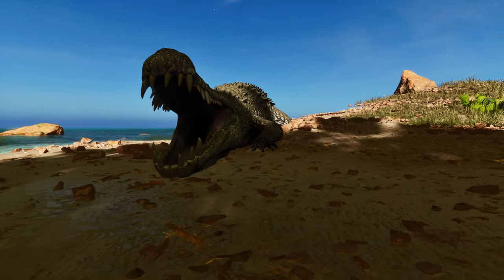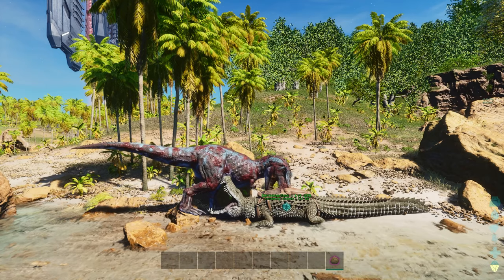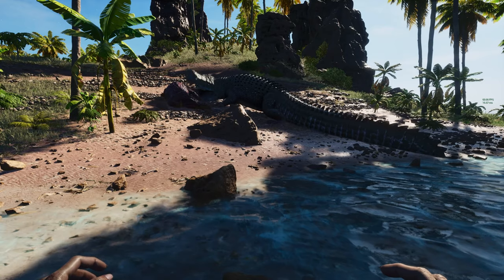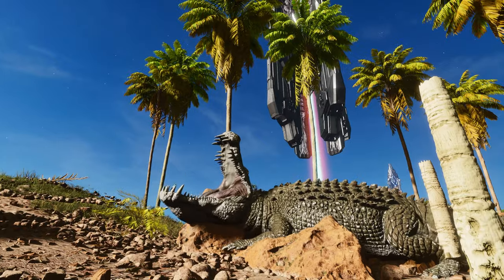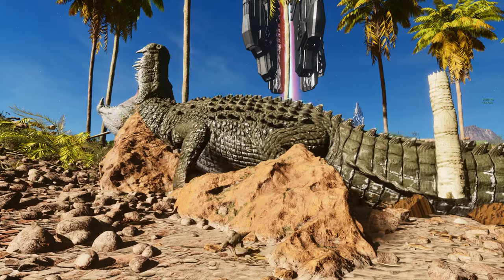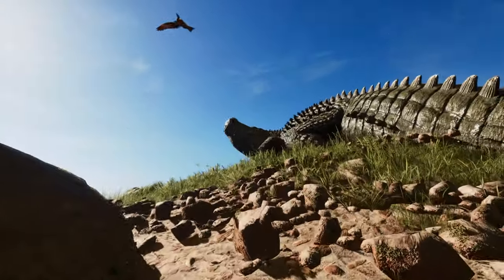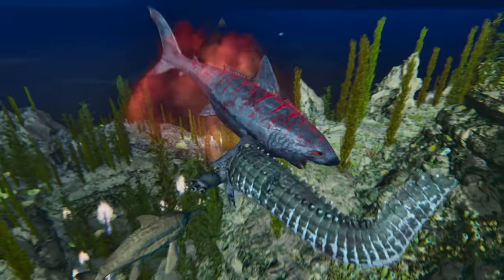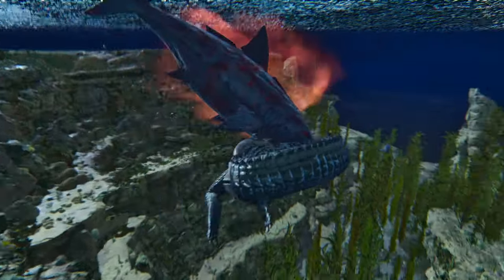Moving on to the Dinosuchus — the most downloaded modded creature in ASA — this T-Rex-sized gator does everything a Sarko does, but it does it better. Actually, it eats Sarkos for breakfast in one bite. This is a super versatile mount, and it comes with a really powerful ability: the Gigabite. It uses a charged attack where it opens its mouth and clamps down for a ton of damage. If the prey somehow survives, it gets the fractured debuff, meaning it's not going far because it'll lose health with every step it takes.